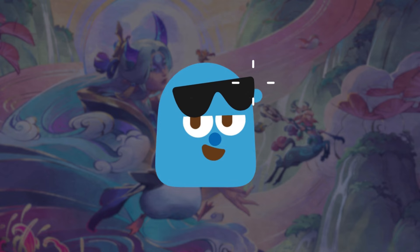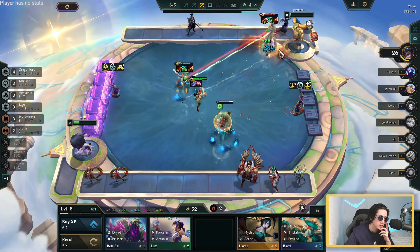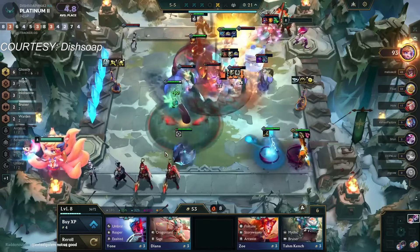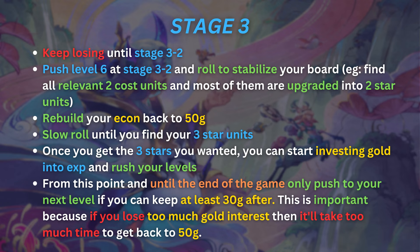For 2-cost reward comps — using Gnar and Senna as an example — the strategy is similar with a few differences. You still never buy XP and aim for a full loss streak to maximize your chances of getting 50 gold before Krugs. But instead of slow rolling at stage 3-1, you keep your loss streak until stage 3-2. At stage 3-2, push level 6 and roll to stabilize your board. You need to find 2-cost units and upgrade most of them to 2-star — things like Senna 2, Aatrox 2, Gnar 2 — so you start winning fights and stop losing too much health during stage 3.